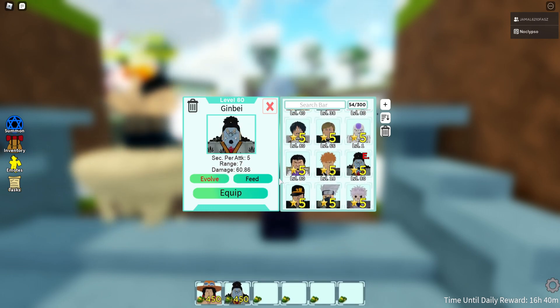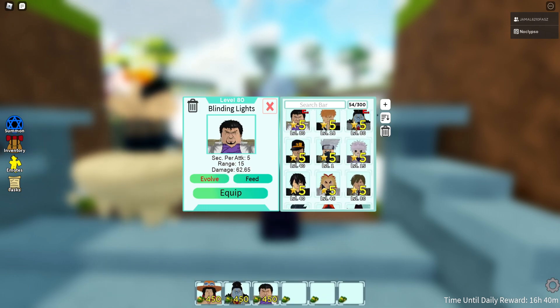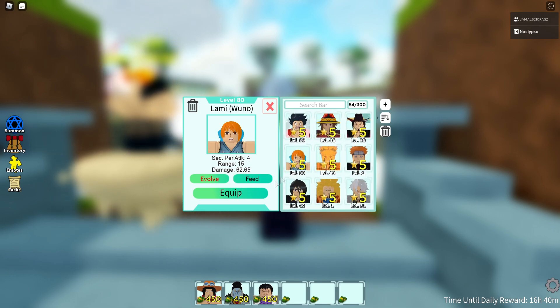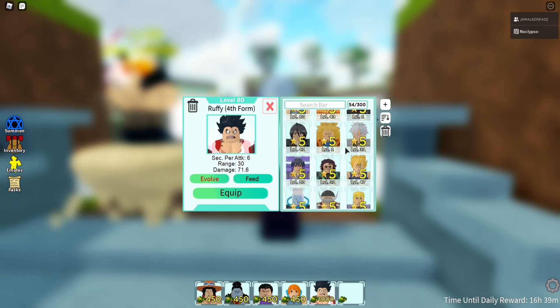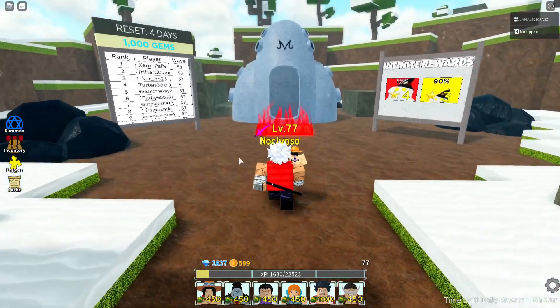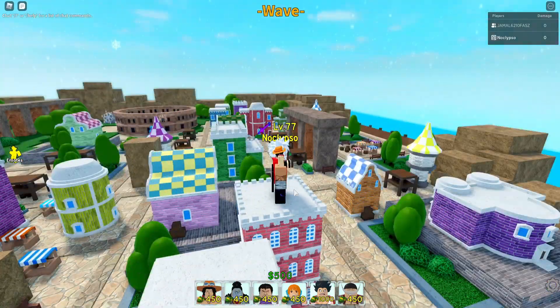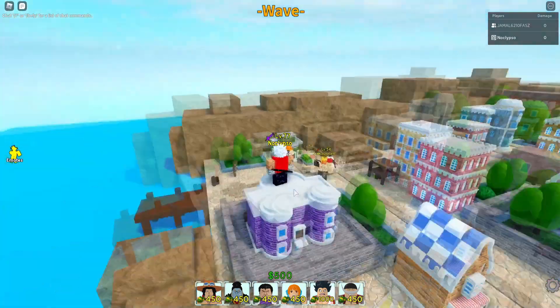Jinbe is a One Piece character but a lot of people don't use him because he's really bad - people want him buffed. I got Nami so she can make me money, one more slot left so I'll put Whitebeard there. Let's go into infinite mode and see how far we can get. We got the One Piece map - perfect for the One Piece characters only run. What are the chances, right?